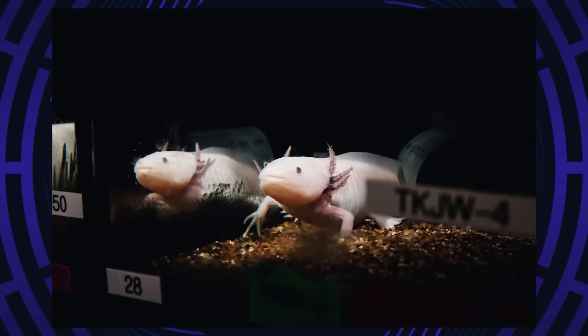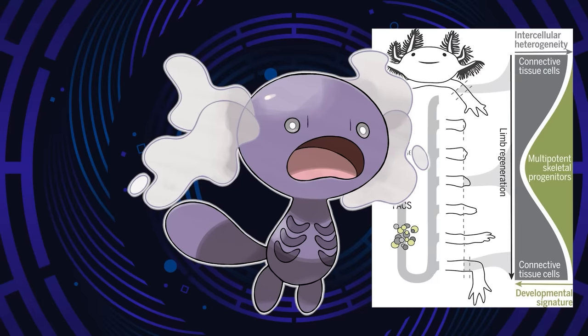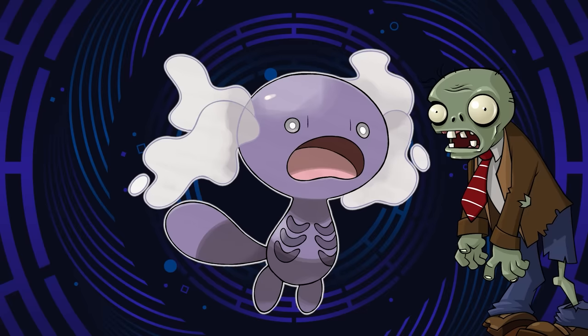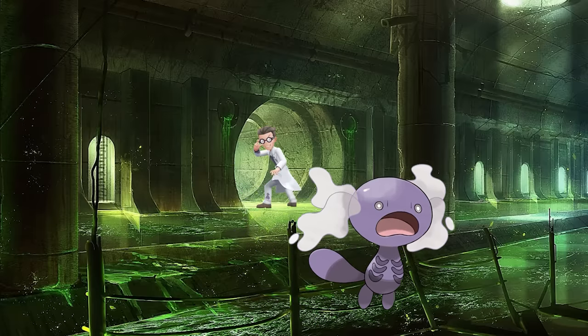Now for the ghost type — this one gets a bit spooky. It is based on the fact that axolotls are frequently experimented on due to their incredible regenerative abilities; they can regenerate limbs, bones, or even portions of their brain. Here is our ghost type Whooper. Its gills are now a ghostly miasma, referencing the axolotl's limbs being experimentally removed and also phantom limbs — the sensation some amputees have that their missing limb is still there. The pattern on its chest is meant to look like the ribs of a decaying zombie. This Whooper is the result of experimentation by Pokémon scientists seeking the secrets of infinity energy, and is seen skulking around abandoned laboratories trying to exact revenge.